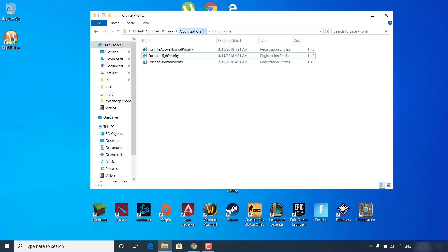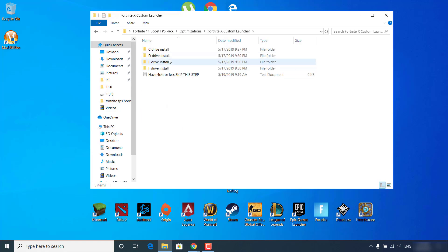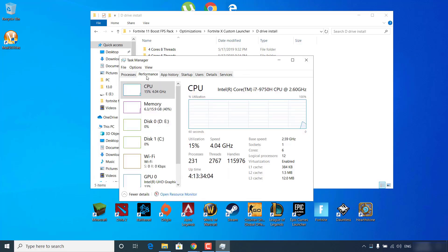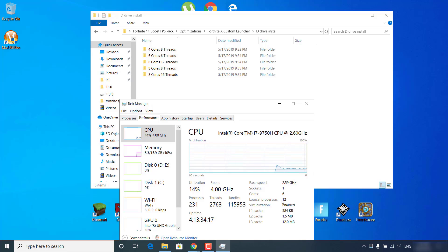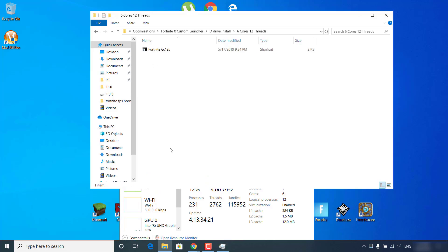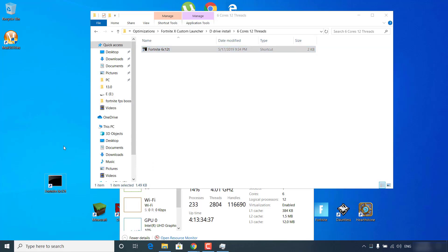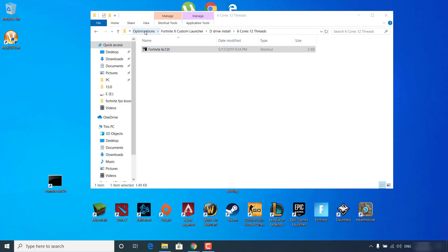Go back to the Optimizations folder and double-click on 'Fortnite X Custom Launcher'. Open the folder with the letter of the drive where Fortnite is installed — for example, Fortnite is on my D drive so I open the D drive install folder. Right-click on the taskbar and open Task Manager. Go to the Performance tab — I have 6 cores and 12 logical processors, so I open the folder with 6 cores and 12 threads. Copy the shortcut and paste it on your desktop. From now on, use this shortcut to launch Fortnite.